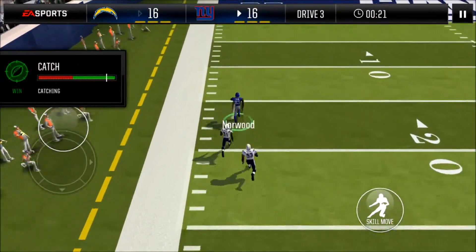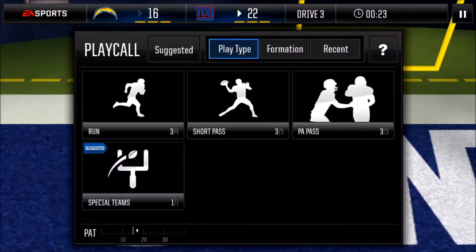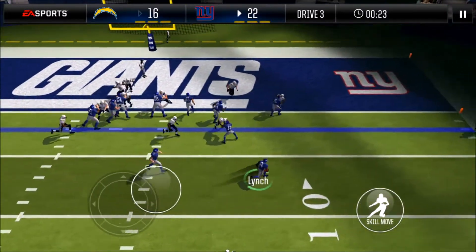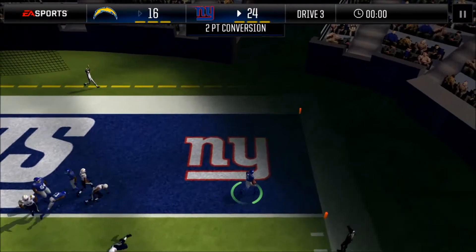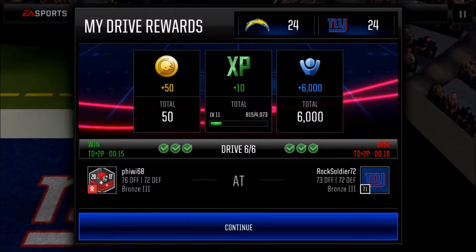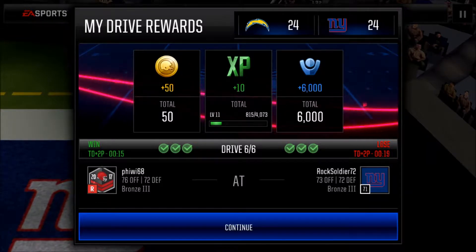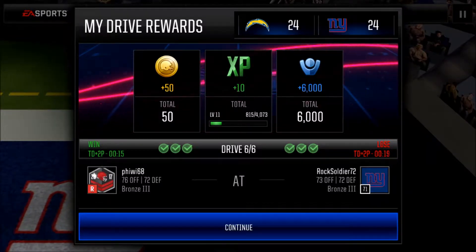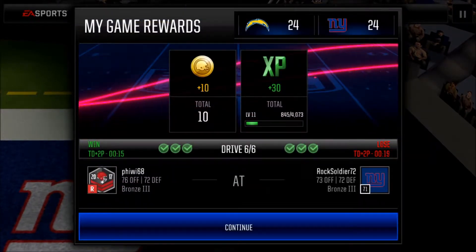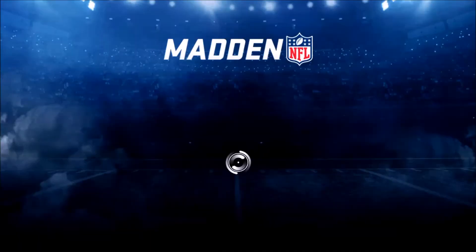We're trying to find Norwood who seems to be wide open — he snatches that pass and he's gone, score! We got 22 to 16. Remember we gotta go for two again, so I do the toss — Marshawn Lynch beast mode — and we are successful getting 24 points. We lost though because we scored with 19 seconds and he scored faster with 15 seconds. Unfortunately we lost but we got 24 points and tried our best.